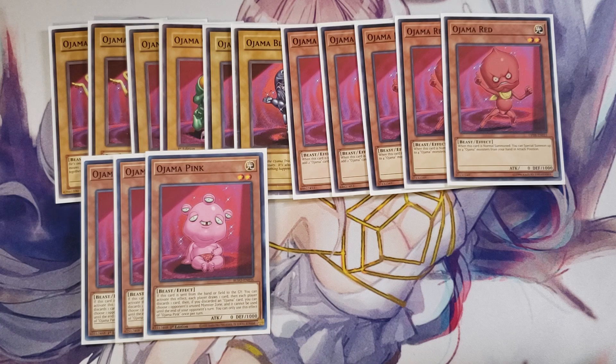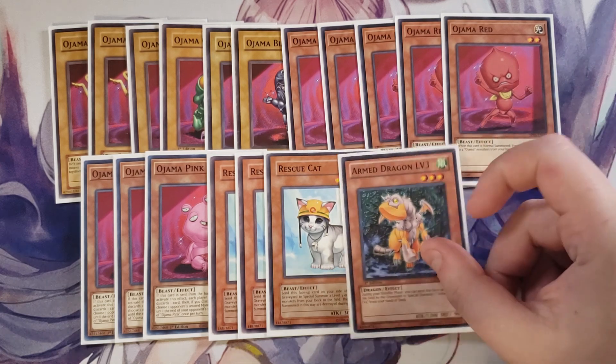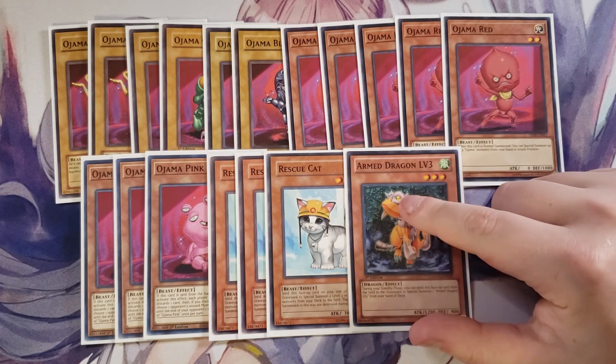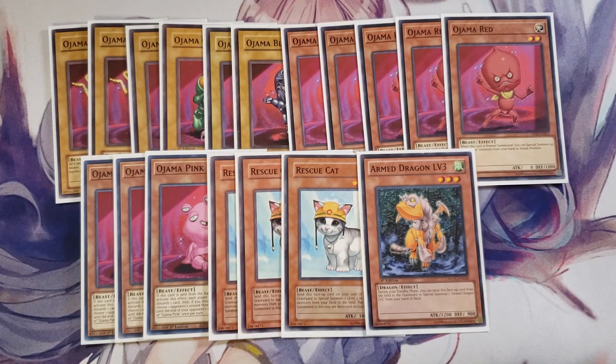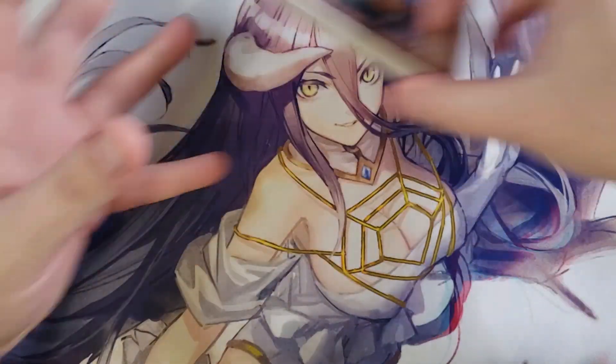We play three copies of Rescue Cat. Rescue Cat is ridiculously good in this deck because you can send it from your side of the field to the graveyard and special summon up to two level three or lower beast monsters from your deck, which instantly makes a rank two play with your Ojama cards or helps with a link play. I also play a single copy of Armed Dragon Level 3, which works with Ojama Match to give you an additional normal summon. It's the only brick in the deck but you need it as a one-of.